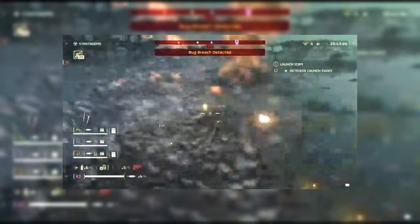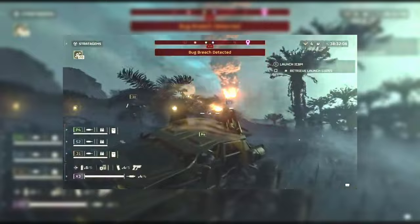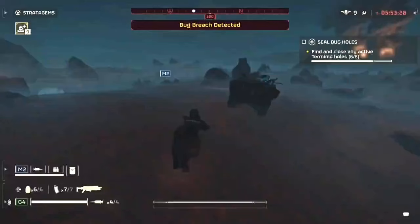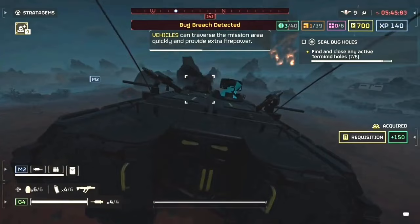Kind of looks like the Warthog somewhat from Halo. It's got like a machine gun attached to the back, and this one definitely seems to be traveling a lot faster, which makes me think of when I'm playing on the higher difficulties like 7 and up where I can start getting the super samples. I feel like if you call down this vehicle, you're just going to be riding around as fast as you can collecting samples, getting from point A to point B. Park your vehicle just outside of the objective, run in, finish the objective, jump right back into the vehicle, and head to the extract. Honestly, it sounds like it's going to be really strong, so I'm curious to see how they're going to balance this.